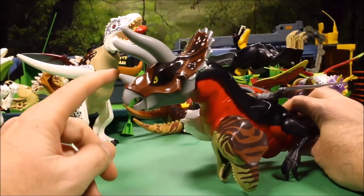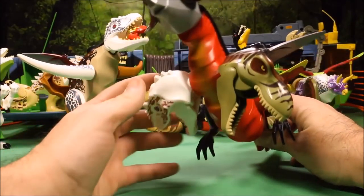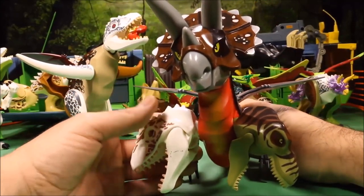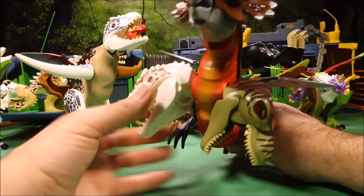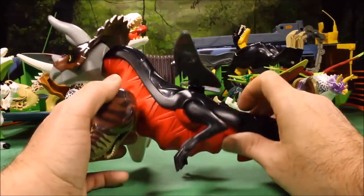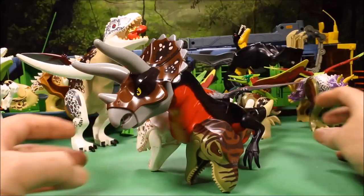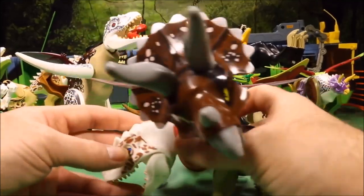Okay, so: T-Rex body, big Triceratops head, Indominus Rex and T-Rex heads for arms, he's got wings, and tiny little arms for legs. So how this guy travels, I have no idea!